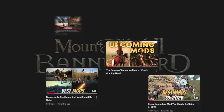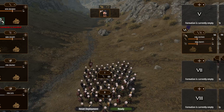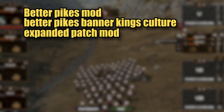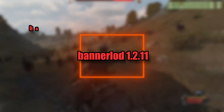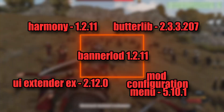There are a few other mods you will need to install if you want your load order to look exactly like mine. You need to install the Better Pikes mod and the Better Pikes Banner Kings Culture Expanded patch mod. You're also going to need to install the Realistic Battle Mod Spear Preference patch mod. And of course, you will always need your 4 dependency mods: Harmony, Butrlib, UIX Extender EX, and Mod Configuration Menu.